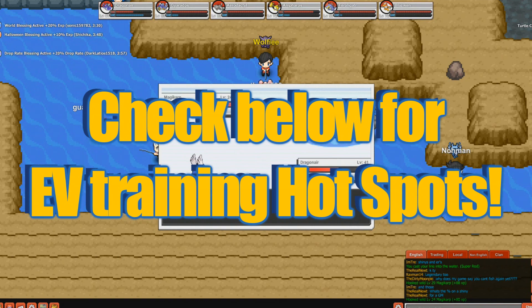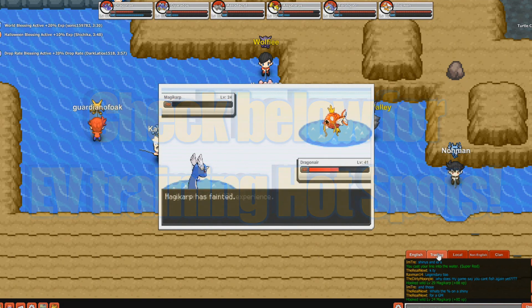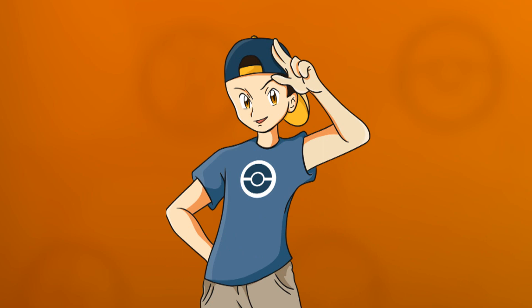And now that you've watched this video you should have a slight understanding on how natures, EVs and IVs work to create the best Pokemon possible. I hope you enjoyed this video — if you did please leave a like, subscribe, comment, and I will see you all next time on Unstoppableness Gaming. Thanks for watching!